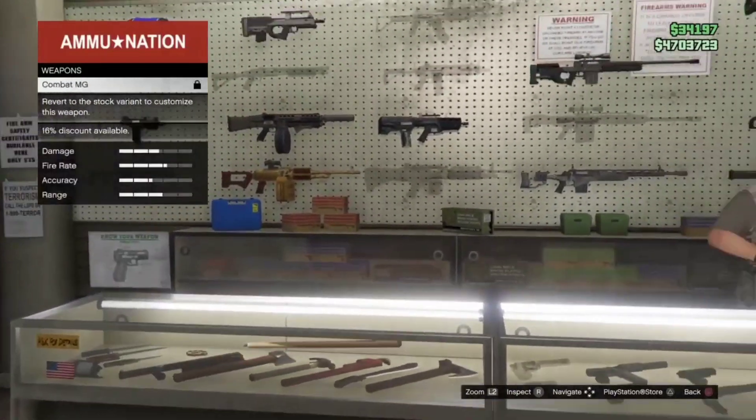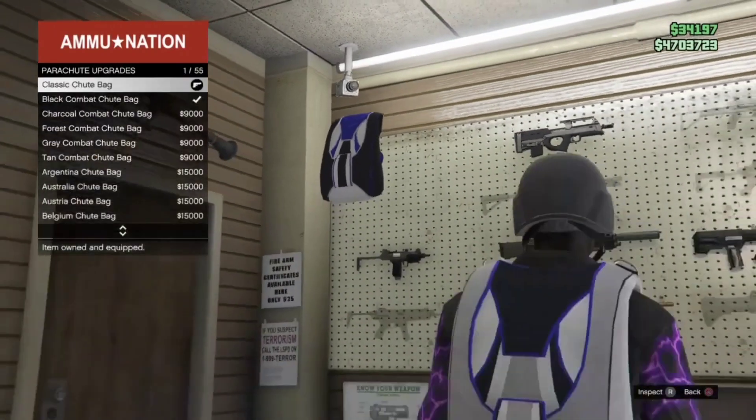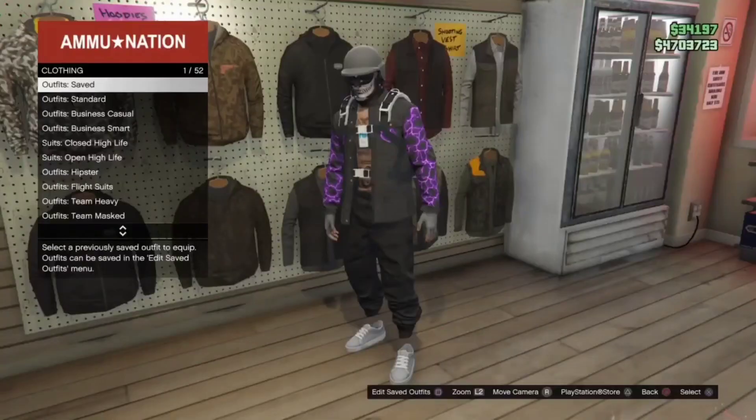Go anywhere you can buy a parachute, buy a parachute. Then go to parachute bags and buy the classic chute, and save it.